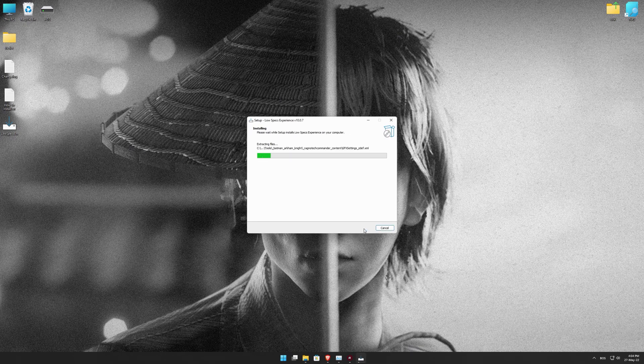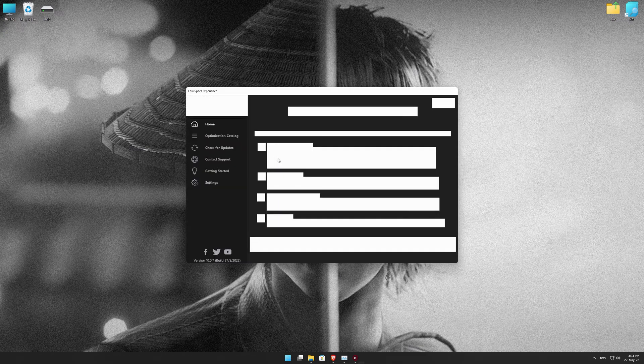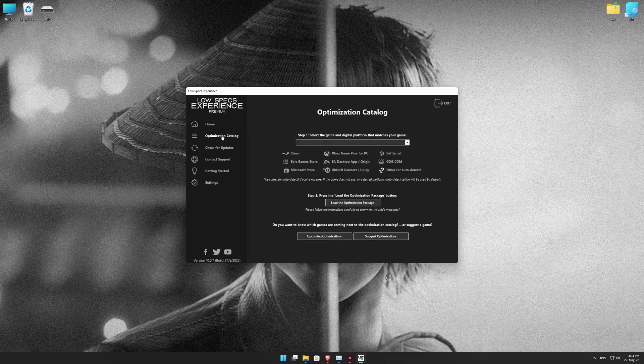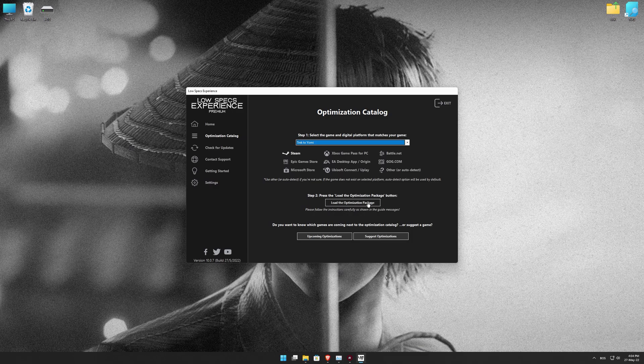First of all, start the installation process for the Low Specs Experience. Once it's done, start it from the newly created Desktop shortcut and select the optimization catalog. From the top of the menu, select the applicable digital platform, and then select Traktoyomi from the drop-down menu. Once that is done, press load the optimization package.